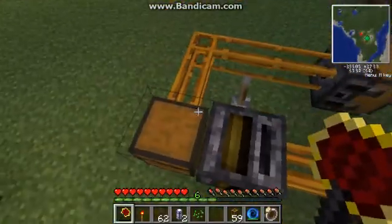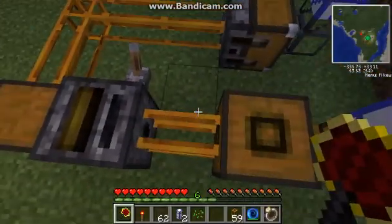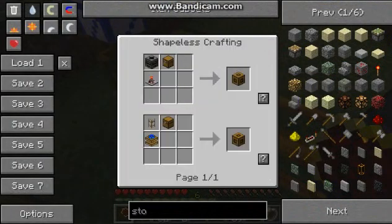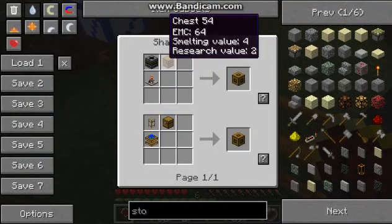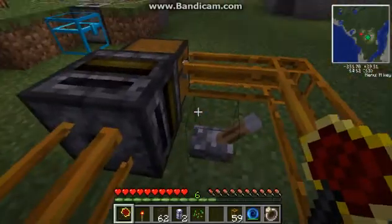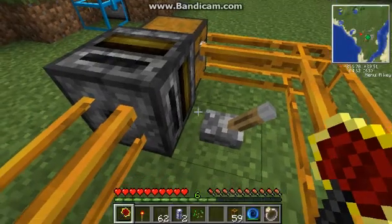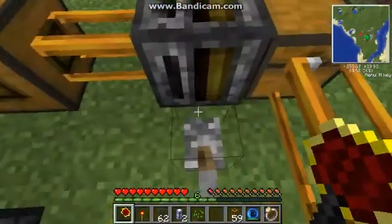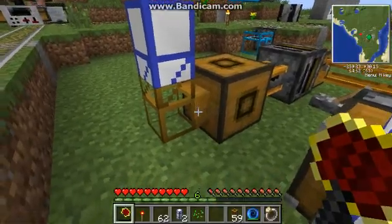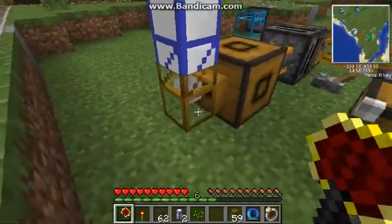Basically what happens is the stone, or whatever it is, gets pumped through here into a thing called a buffer. The buffer is crafted with a filter, chest, and timer, or a chest transferred by a production engine. The buffer automatically pumps it out, so you don't have to have a redstone engine or anything like that - it automatically pumps it out.